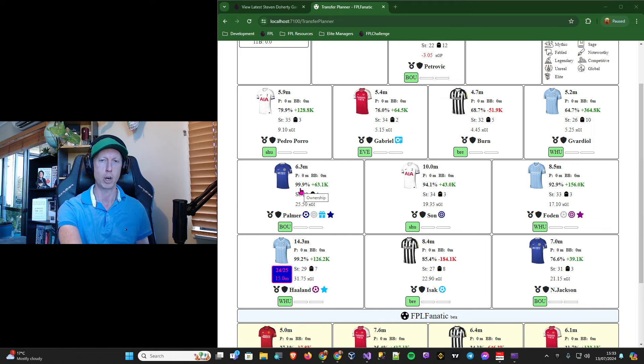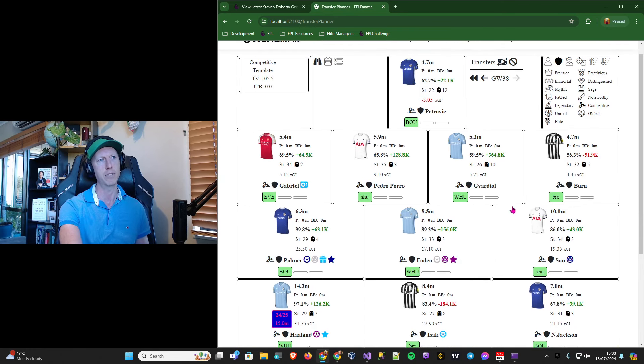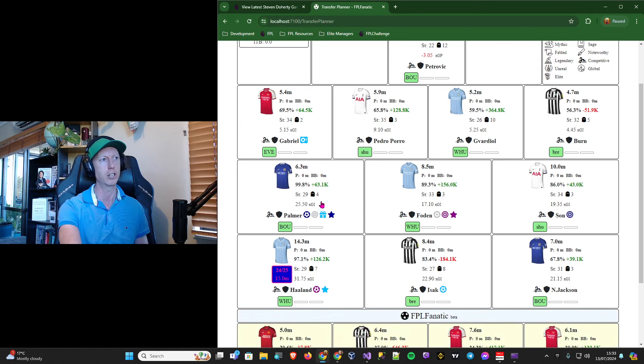of all managers in the top 50k. Erling Haaland was owned by 99.2% of top 50k managers, and so on. You can click around the different rank tiers — at the Competitive level of the top 250k the ownership levels change slightly. Palmer drops from 99.9% to 99.8%, so that's basically just a dead spot in the team. Haaland was still up at about 97.1% anyway.